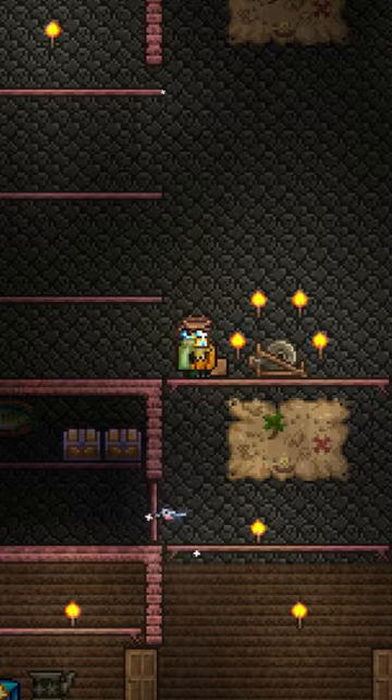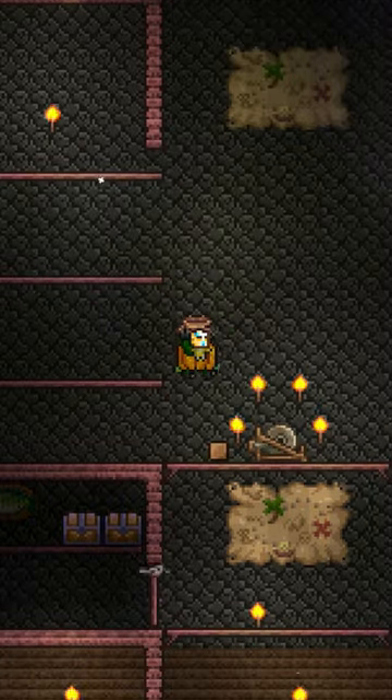With the amphibian boots equipped, you can jump higher, fall further, run faster, and also you can auto jump. Nice.